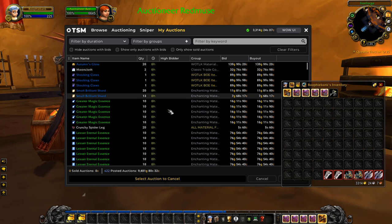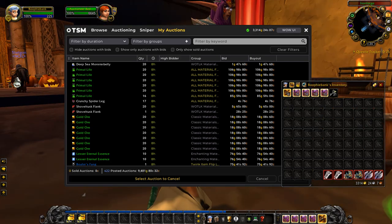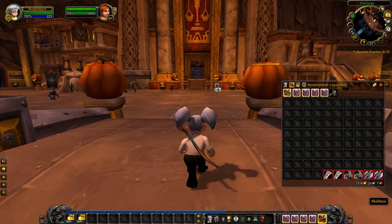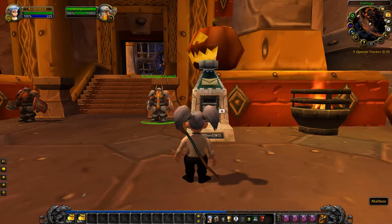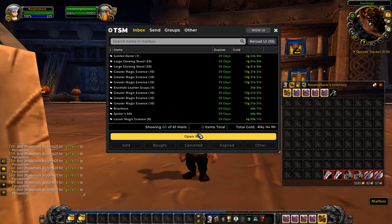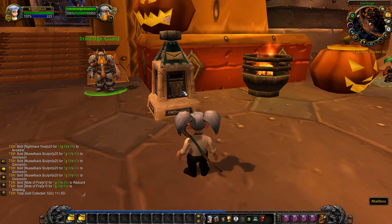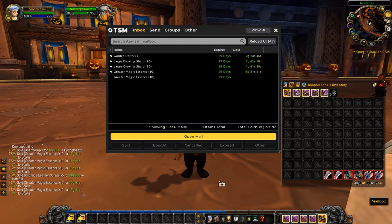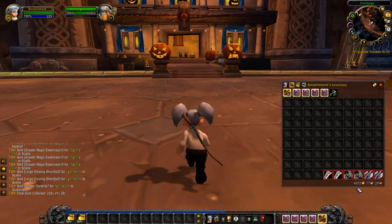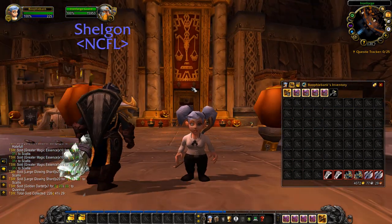We currently have 9,481 gold worth of listings on the auction house, 3,314 gold in inventory, and more sales in the mailbox — 750 gold right there. As you can see, this really works well. This account started with no gold and we've built it up to about 4,000 gold in bags and 9,000 gold in the auction house.